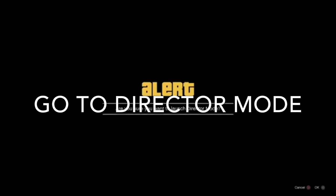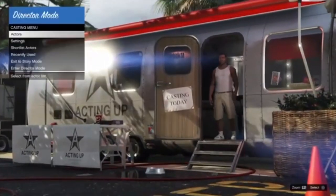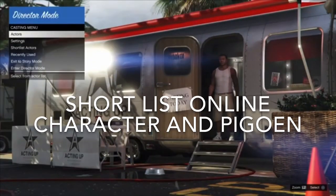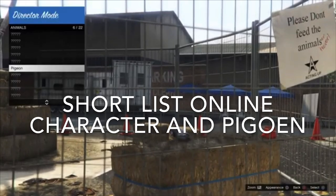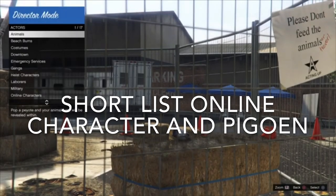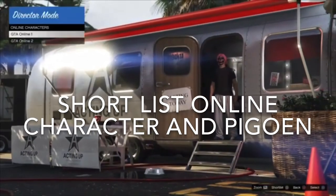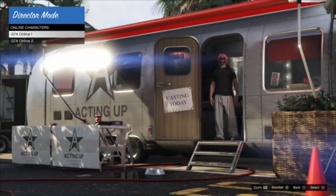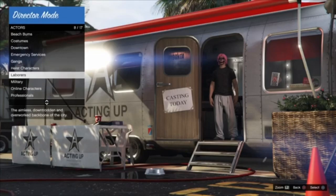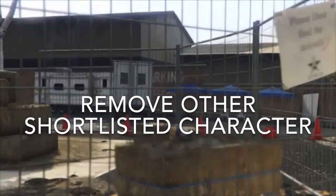Once you enter Director Mode you'll go through a loading screen, then you'll see the menu. Shortlist your two characters: the pigeon and your online character. Once you've done this, go to Shortlisted Characters and remove every other character you have shortlisted apart from the pigeon and the online character.